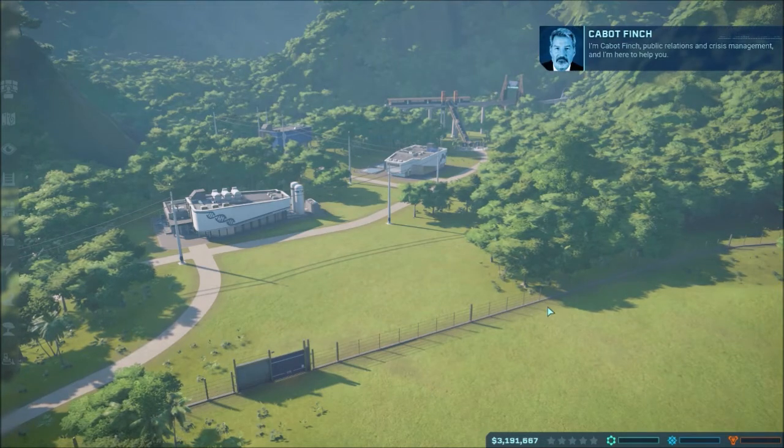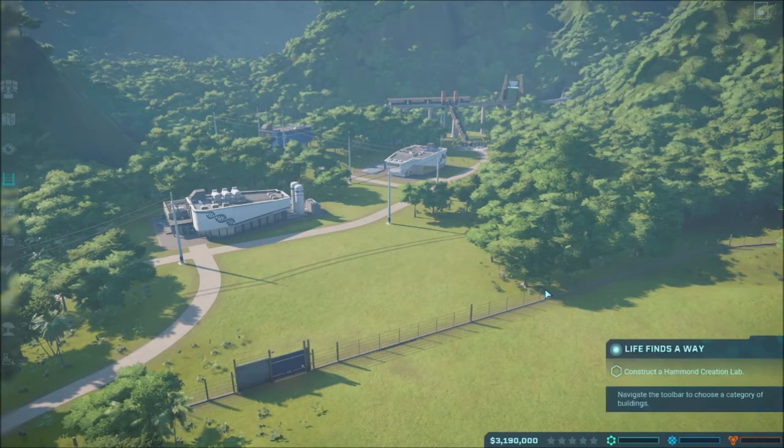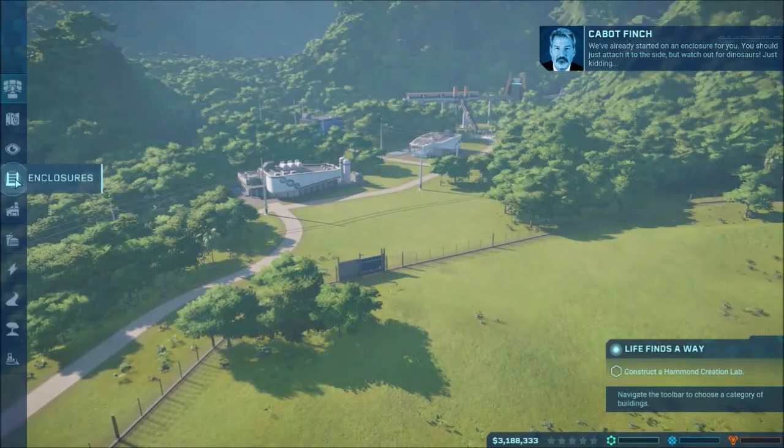Three million dollars. I'm Cabot Finch. Public relations and crisis management. Hello, and I'm here to help you. You'll start by building a Hammond creation lab. Life finds a way. Construct. We've already started on an enclosure for you. You should just attach it to the side. But watch out for dinosaurs.